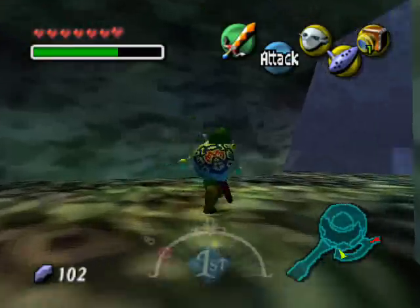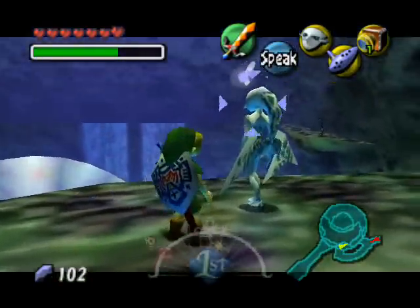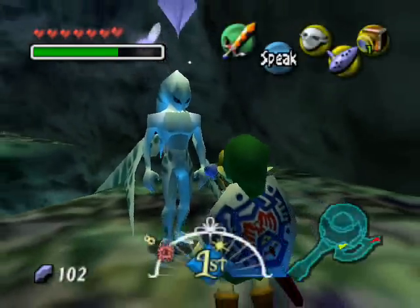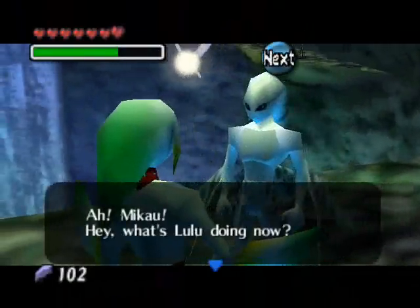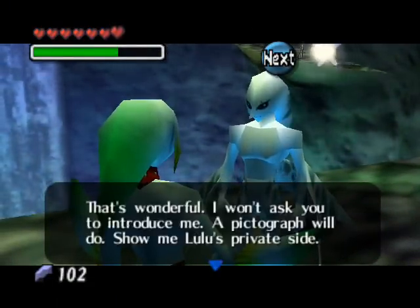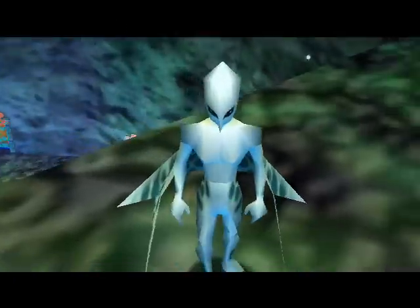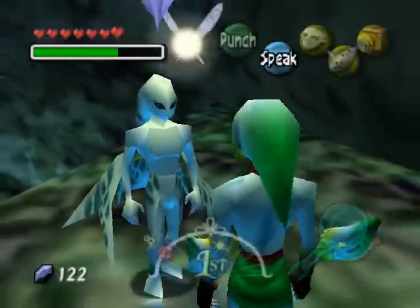Up here we're gonna meet this Zora that is gonna pay you for the picture. I gotta be in Zora form — they obviously think I'm Mikau cause I have his form. So we're gonna give him the picture. And if you keep giving him pictures, I believe he keeps giving you money — 20 rupees.